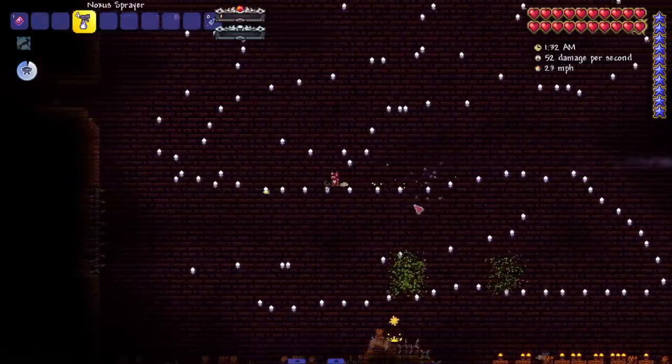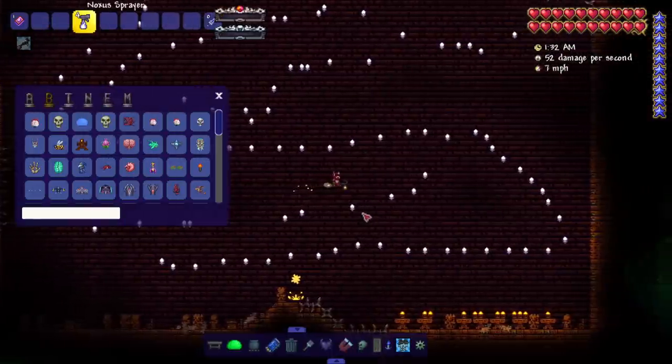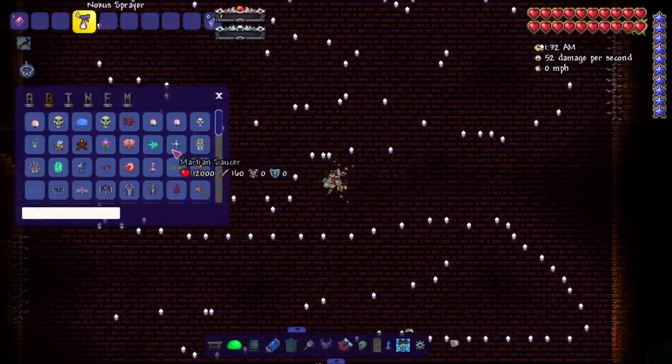Down to the jungle — Plantera is who I meant to fight, and then the Golem. What the hell — we'll save it for the video when I check out all the inferno mode bosses, but that looked insane. Martian Saucer, what's up — let's bring you down here. I kind of want to see if I can just take out one piece.